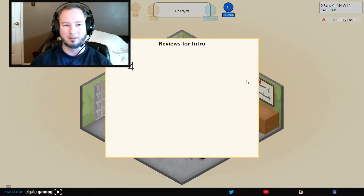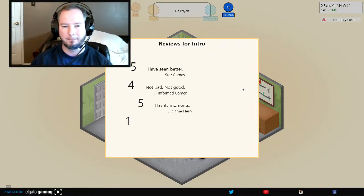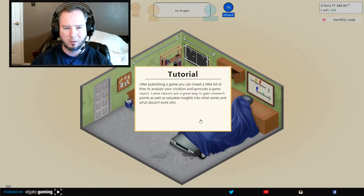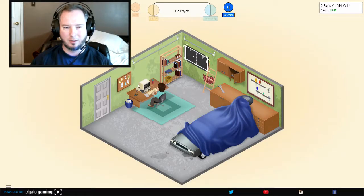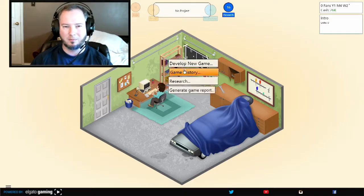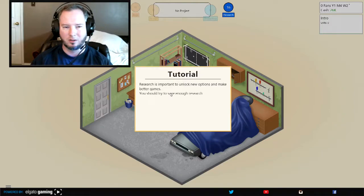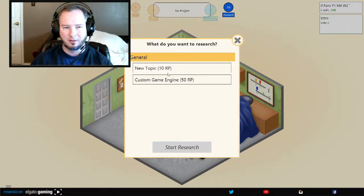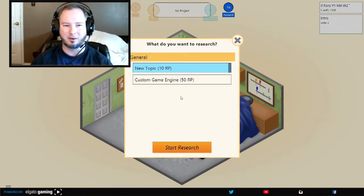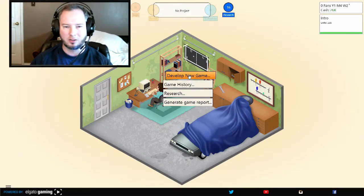This is all over the place — I've seen better. Pretty average. Just released your first game: Intro. Let's do some research here. Do I have enough for anything? New topic — we need new topics all the time. All these topics suck! So, we don't have enough for custom game engines. Instead of research, let's develop a new game.